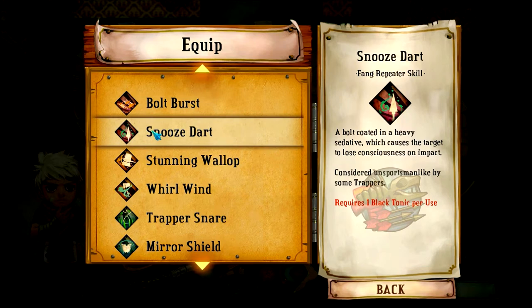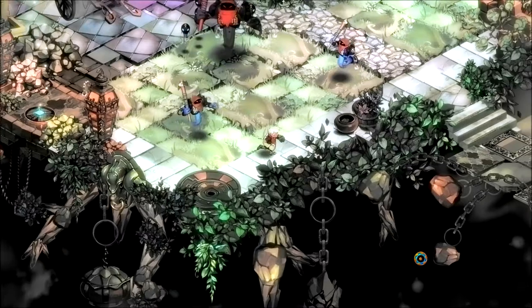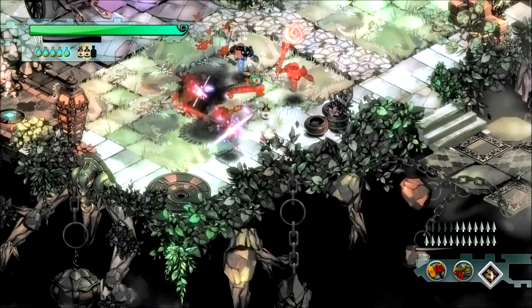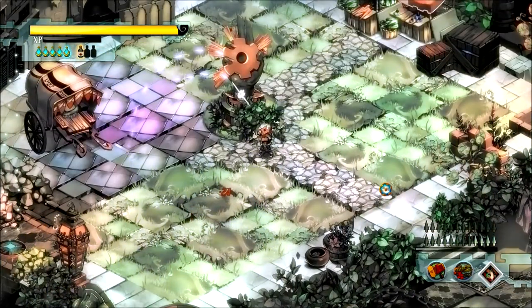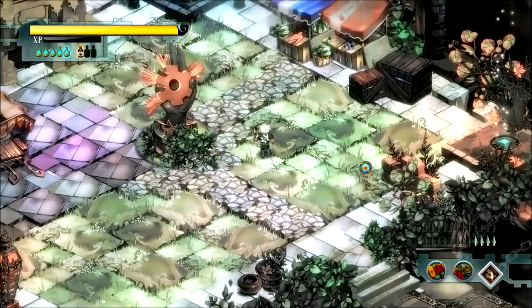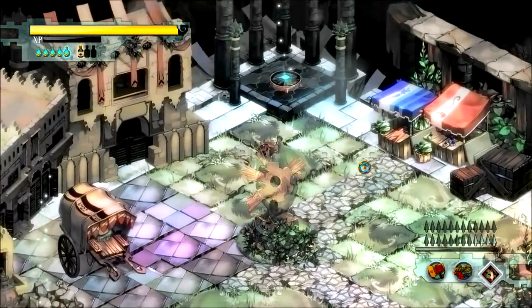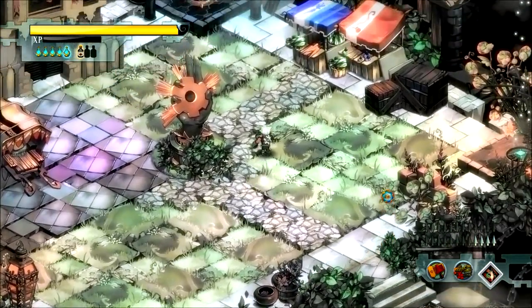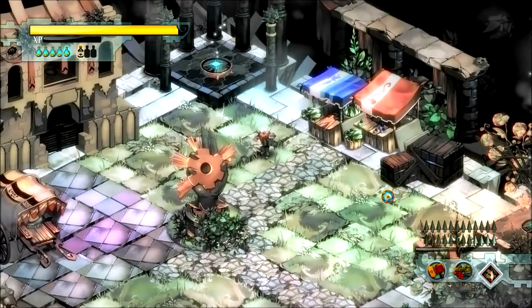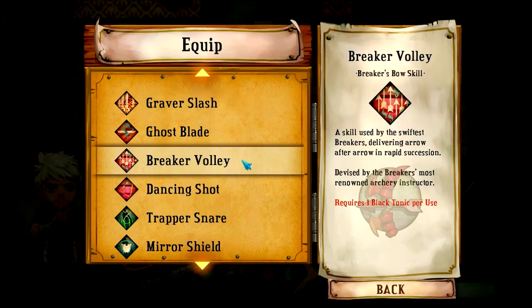Next up we have Snooze Dart — it'll put things to sleep when I hit it. Simple enough. Let's start putting things to sleep. It only worked for the one. It's not working for him. Sweet, so not only did that not work very well, it seems like I've glitched the game. Hooray, things are going well.